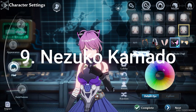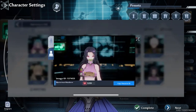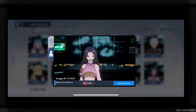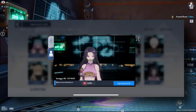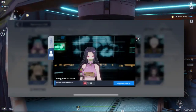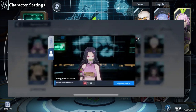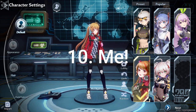Coming in at number nine is Nezuko Kamado from Demon Slayer. She looks so cute! We now have Nezuko Kamado — the beloved demon and sister of protagonist Tanjiro. Nezuko isn't sporting her usual kimono; instead she's wearing futuristic attire: a chrome top, shorts, and fancy accessories. This is clearly the future Nezuko, having lived all this time due to being immortal. She still doesn't eat humans and still wears a cover over her mouth.